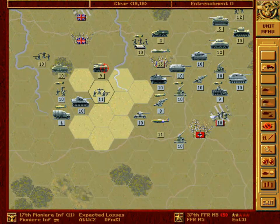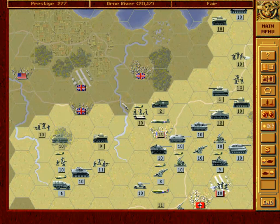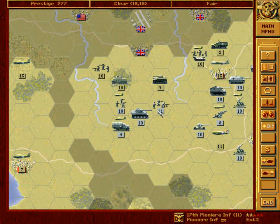But these pioneers, I believe, can hold their ground for another turn. And they have to, since we do not want to lose our tank. Infantries are expendable. Tanks are not — especially the elite tanks. Yeah, once again sorry. Time for a little pause. I will be right back.